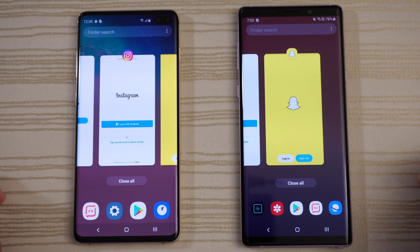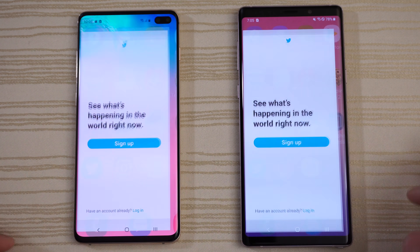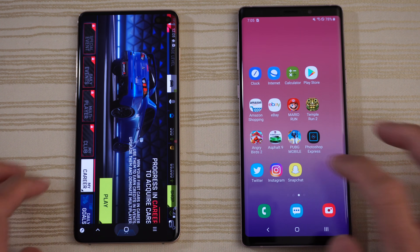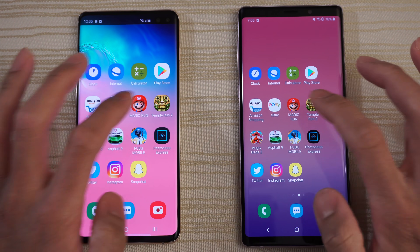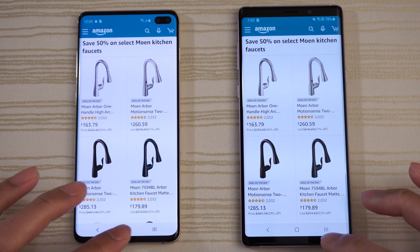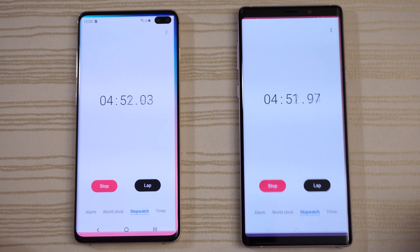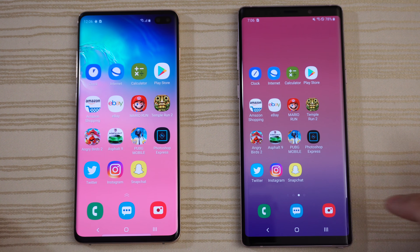Testing RAM management on both with everything in the background. Running through the apps: Instagram — still there. Twitter — good to go. Photoshop — same place. PUBG — excellent. Asphalt 9 — same place. Angry Birds 2 — no issues. Temple Run 2, Mario Run, eBay, Amazon — nice and fast on both. The Note 9, still running the 845 from last year, is still nice and smooth. Internet browser, clock, camera, messages, and phone app — all still in RAM on both phones.